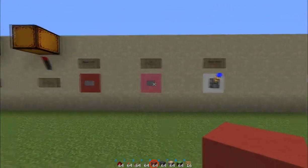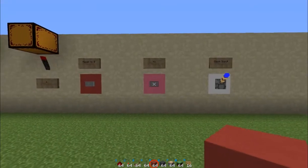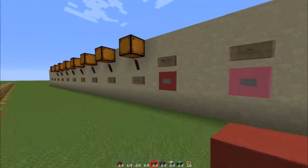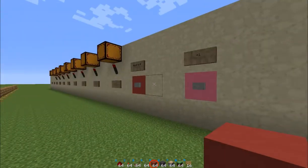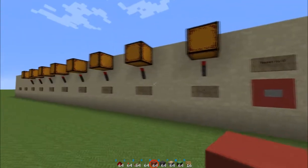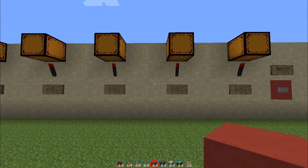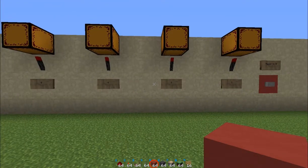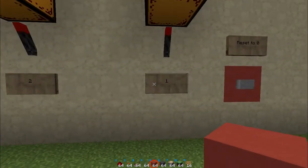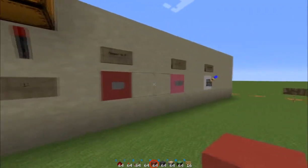Honestly, because even when you find something online and find a video showing you how to make something, that guy probably got it from somewhere else in the first place, so there's no point in even saying where you found it. In order to use this binary counter, you have to know how to count in binary. The way that works is, in order to read the output here, you just add up the numbers on the signs below the lit torches.